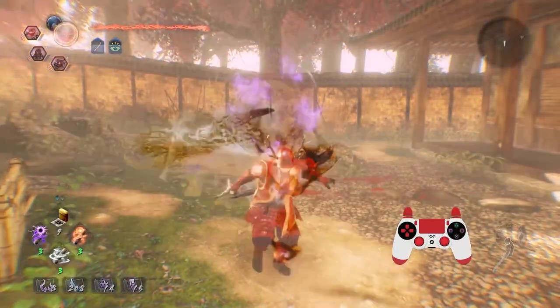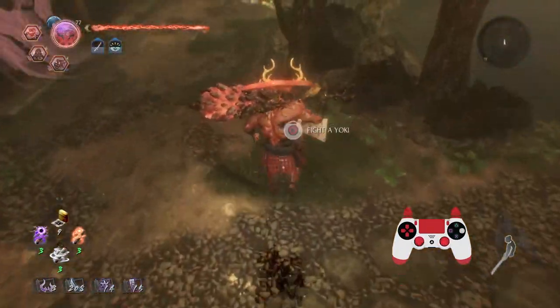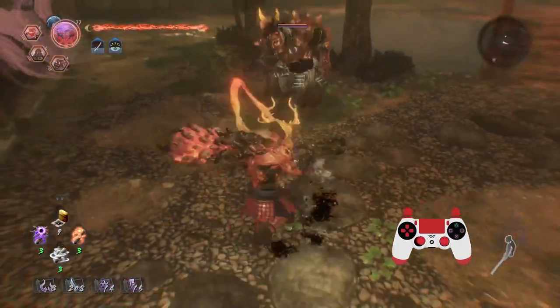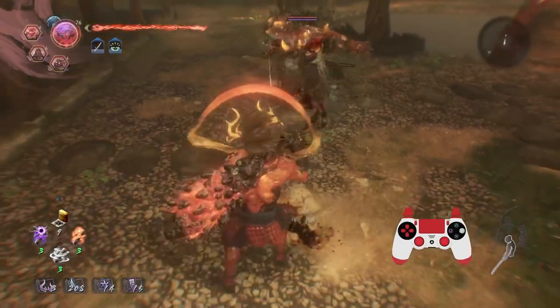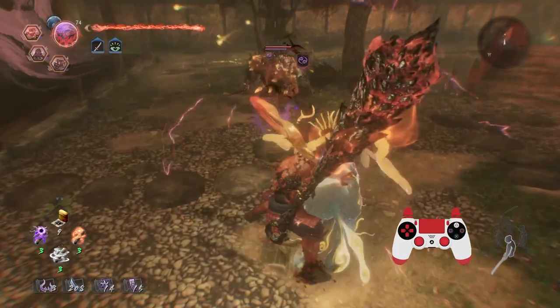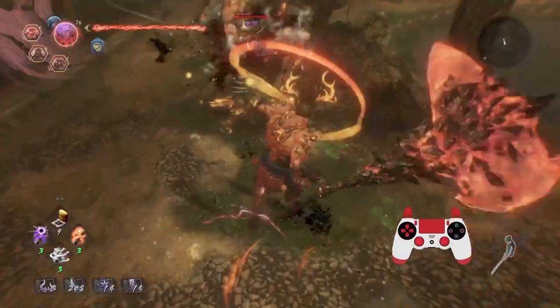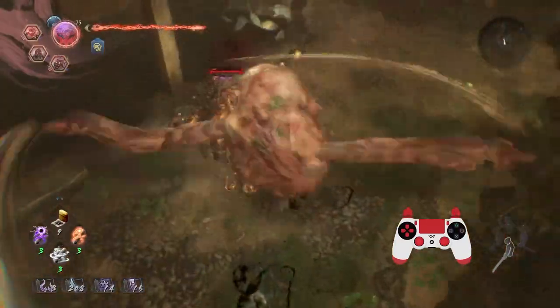Things are going to be very different and significantly easier when you decide to use Baku. However, there is the exception of Nupeppo. When you're using this, you basically have to prepare to almost run out of Yokai Shift really easily, because Nupeppo is really going to drain your Yokai Shift gauge.